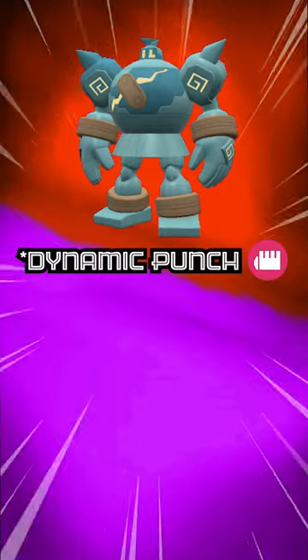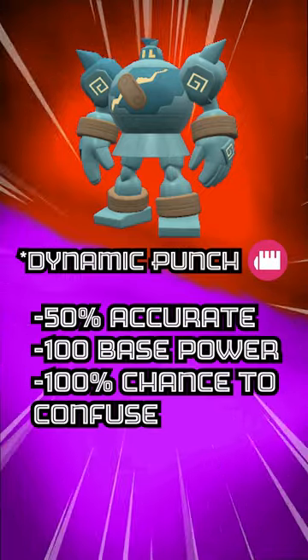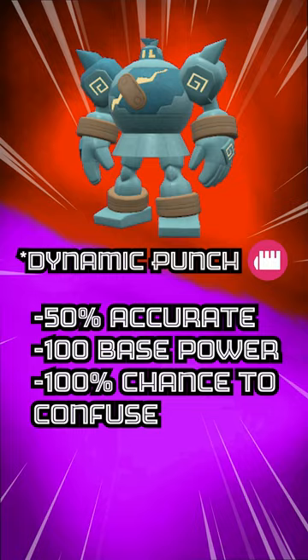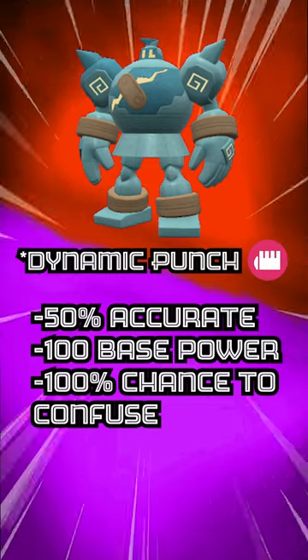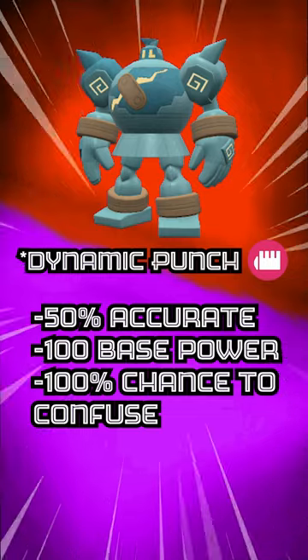On top of this, Golurk gets access to the move Dynamic Punch, which is super fun. It's a 50% accurate move with 100 base power, but it has a 100% chance to confuse the target. And because of No Guard, you're always going to be confusing your target unless they're a Ghost type. This is super fun to play with.